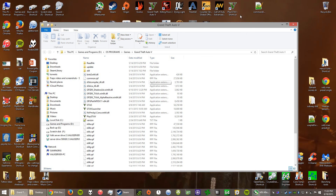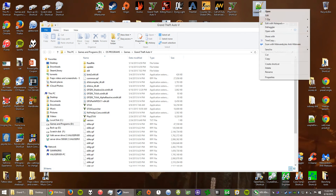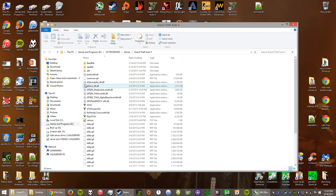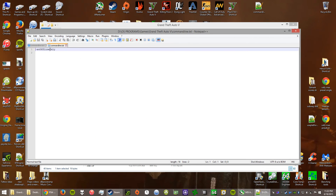For the standalone version, what you have to do is add a command line text file. It's a text file named 'commandline' and you put it in the game's directory. In that text file is that same launch command. I have that set up now.